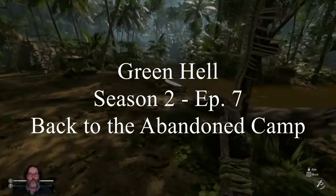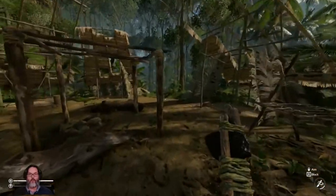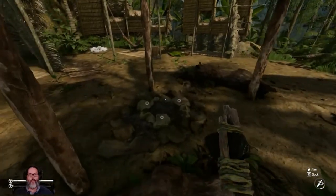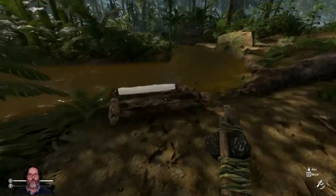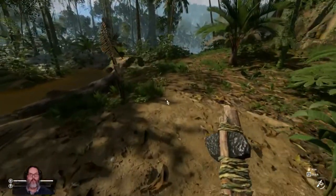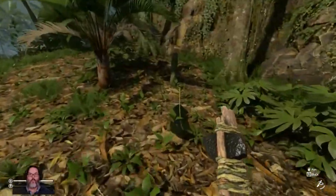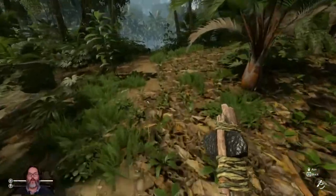Hey guys, RC here, back with episode 7 of Green Hell. I've left the other base we started in the cave and come back to the abandoned camp. I'm setting up over the fire pit — I just finished building the water, and I'm underway building the mud mixer. Right now we're just gathering raw materials; we've cleared out a bunch of this area and I need a couple more logs.